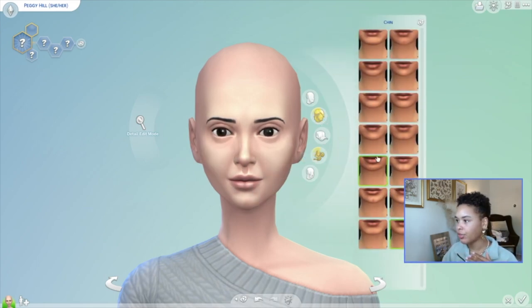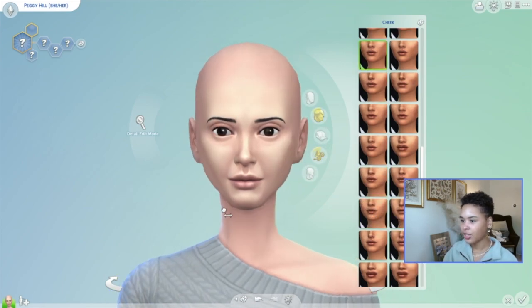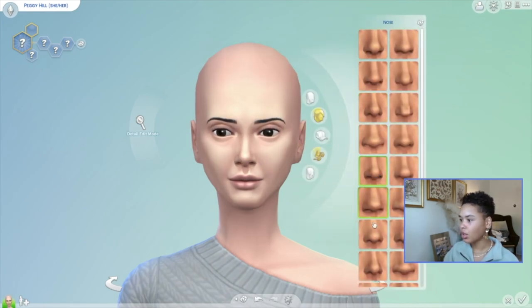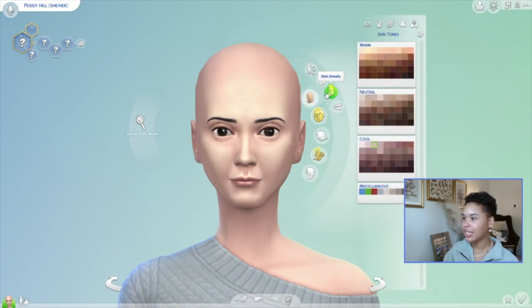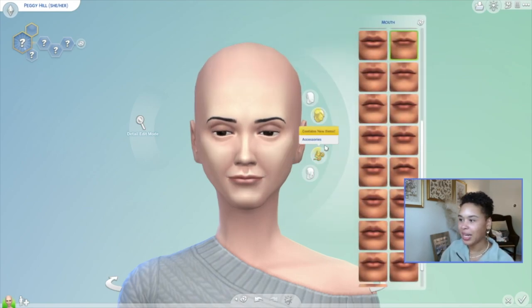She has kind of a square off chin, and I think we have something similar in The Sims. Then she has very high cheekbones — maybe something along that nature. I'm going to make her neck a little bit bigger too, and her ears are very tiny, so we'll pull those in. For her nose, she has a pretty strong nose. For her lips, she has pretty thin lips, so we can do something like that. I want to look in the skin details to see if there are any laugh lines we can add to Peggy — maybe something like this, just to show she's a little older. It'll look better once we have some makeup on her.